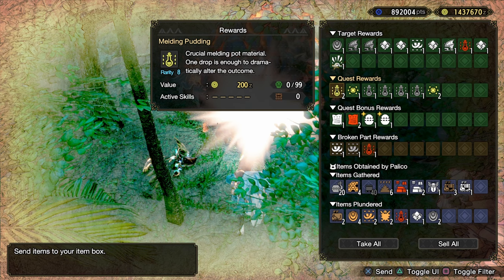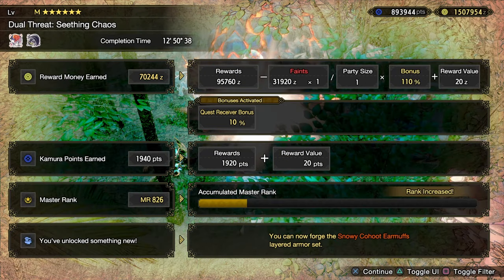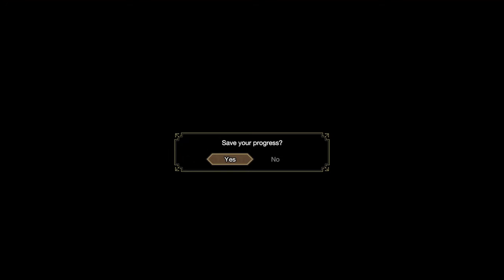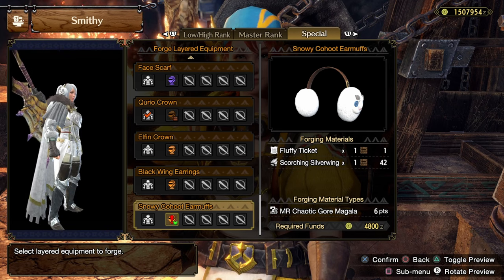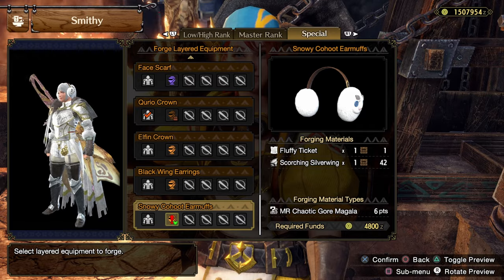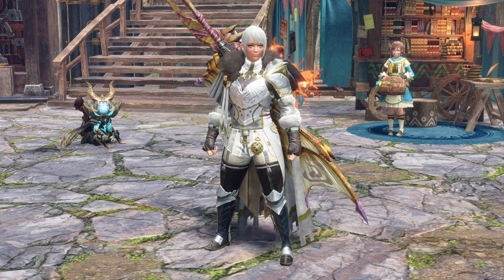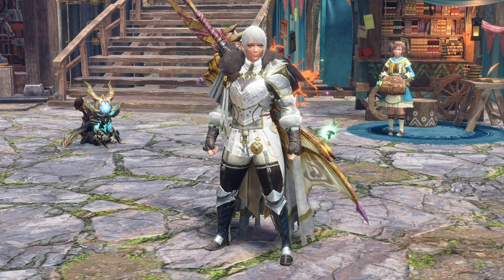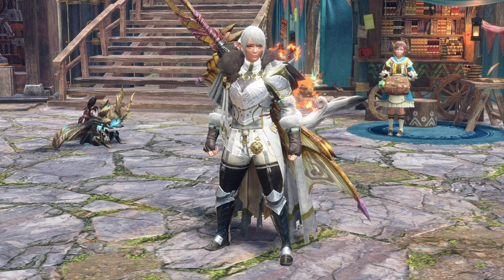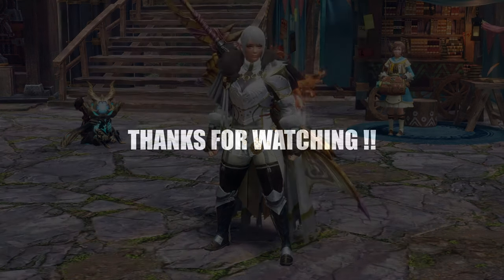Okay, what did we get? We got a fluffy ticket, so we got a new layered armor. We got three armor spheres - yay, at least I got some of them. We got a mantle. The Snowy Kahoot earmuffs - I feel like we've had that in a previous game but I'll go check it out. Cute little earmuffs if you want to do a streamer cosplay, you can do that now. Well everybody, that was the event quest The Seething Chaos with our Sleepy Time Greatsword build. Pretty fun little quest - you get a cute little earmuff out of it from layered armors. Thank you so much for watching and I hope to see you on the next one.